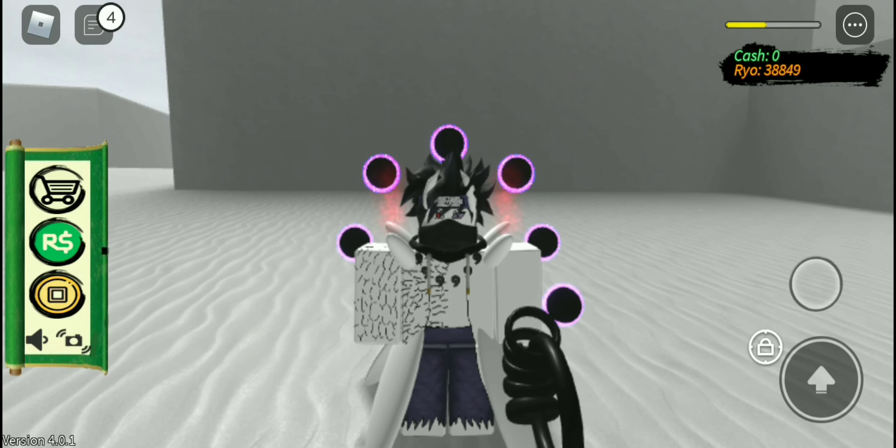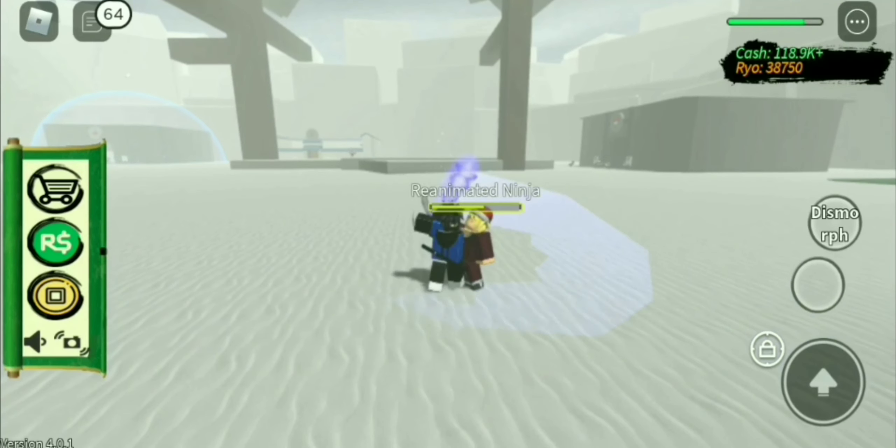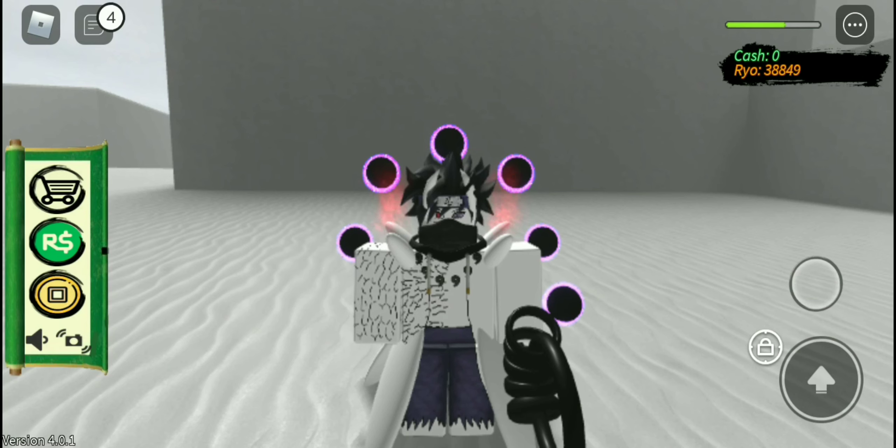In the number two spot we got Six Paths. This is in the number two spot because the mode has so much defense. Although it has no speed, if you have Eight Gates you can combine the modes and get the speed along with the massive health. The moves are very good, like Colossal Truth Seeking Orb and Sword of Creation with the Q ability. That is why it is in my number two spot.